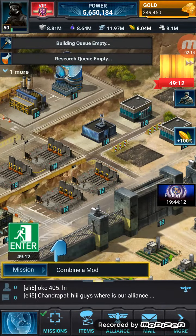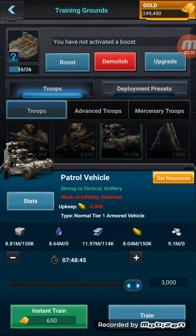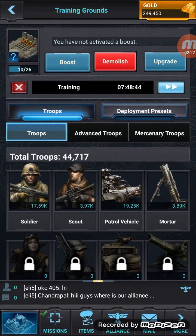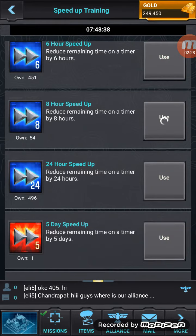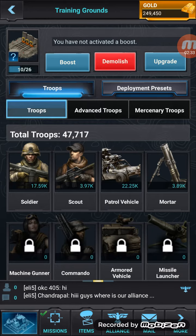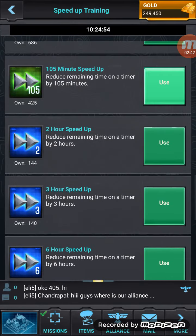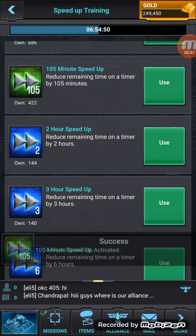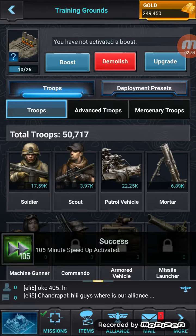I can't upgrade the shooting range, but we'll get some patrol vehicles. Seven hours — I'll use an eight-hour for that. Maybe I could get some more tars. Yeah, let's get some more tars. It's 105 for the more tars.